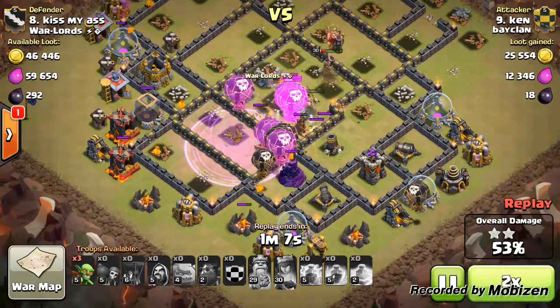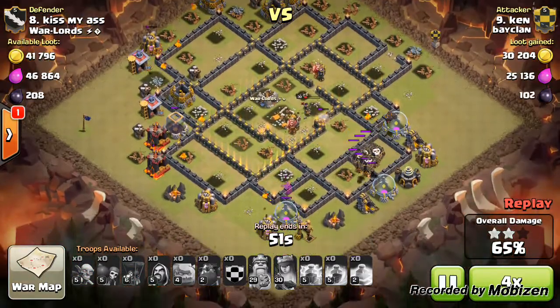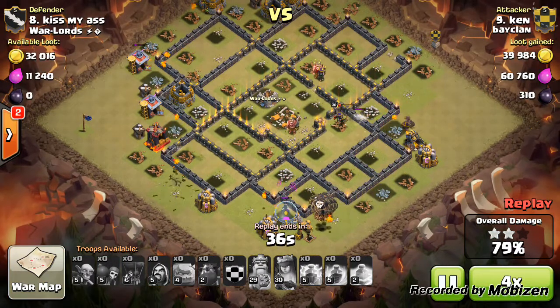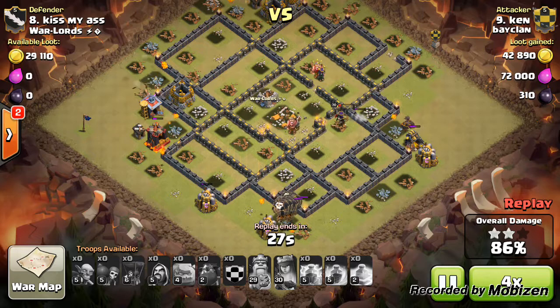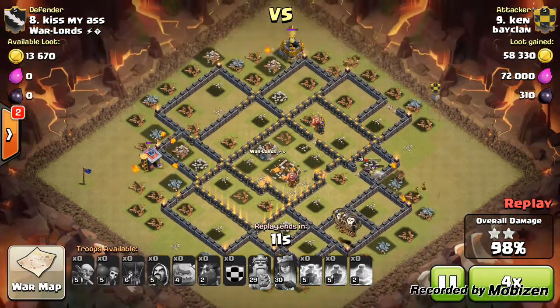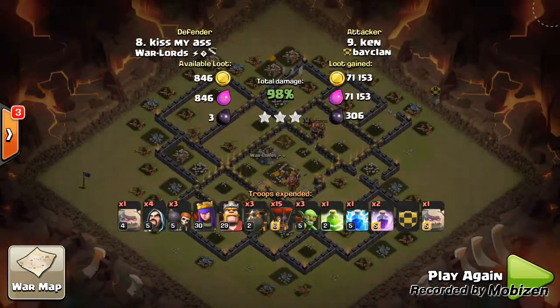He puts down that rage spell perfectly so the balloons can make the most use of it quickly. It's just a brilliant attack — the queen is still standing throughout the whole raid, showing you how good a level 30 queen is. That was a brilliant attack on a max town hall nine.